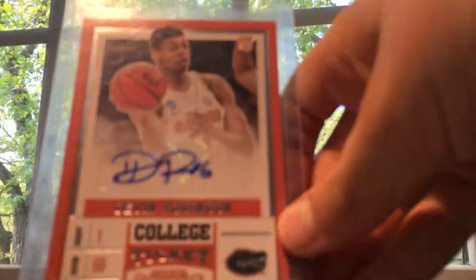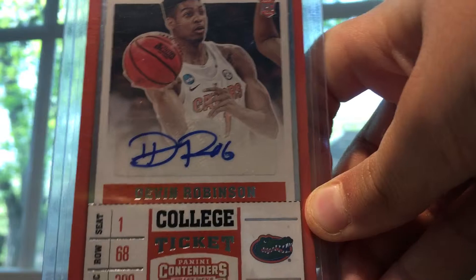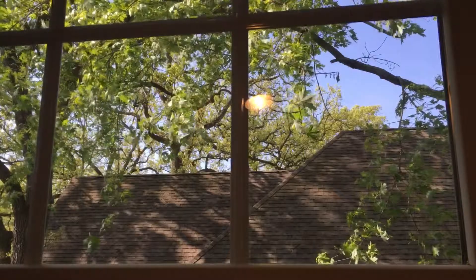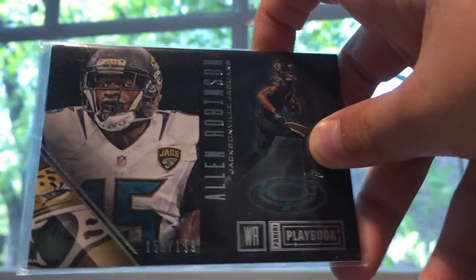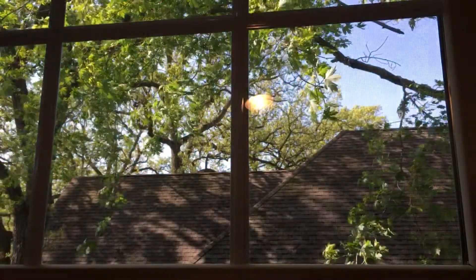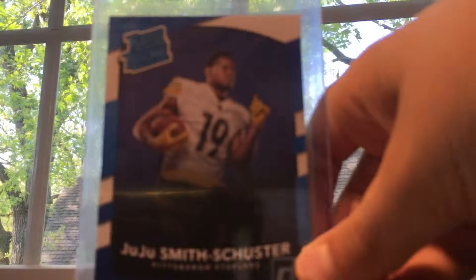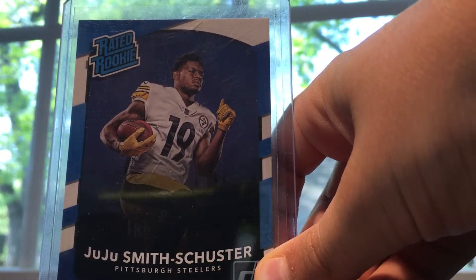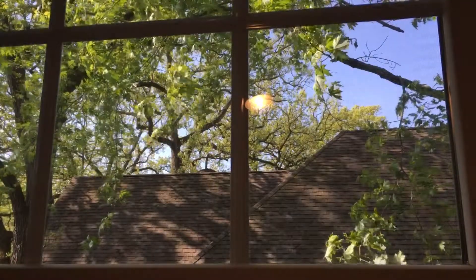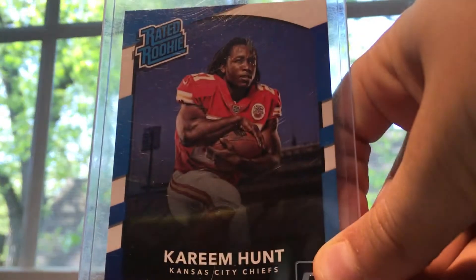Devin Robinson. Here are three base cards that are my favorites: Allen Robinson on a Playbook, JuJu Smith-Schuster Rated Rookie, and Kareem Hunt Rated Rookie.